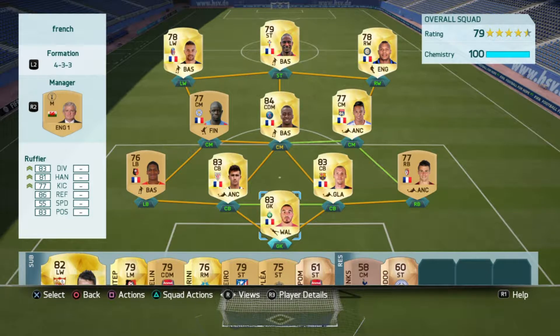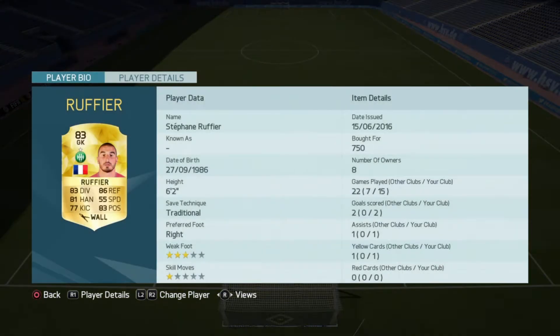Hey guys, today I'll be showing you this pretty cool around 20k team. So in goal we have Rafia Stefan, who's really really good — he saves every shot that comes at him, he's just a beast.